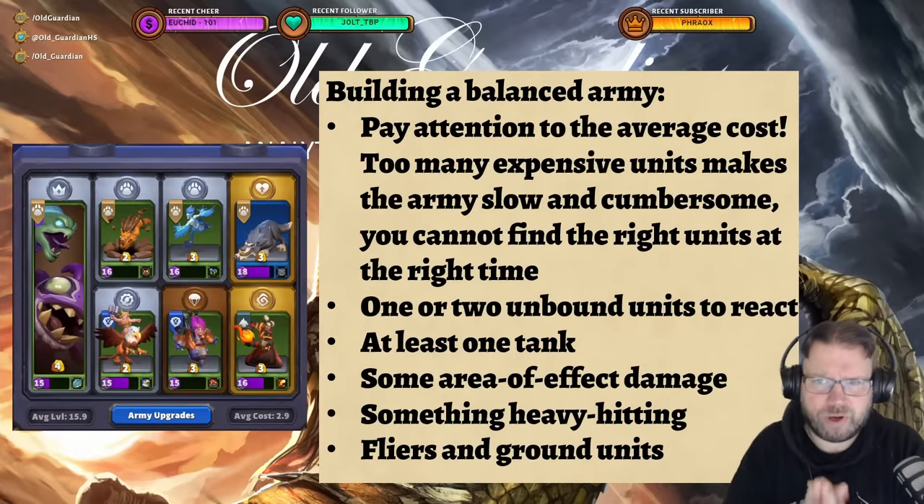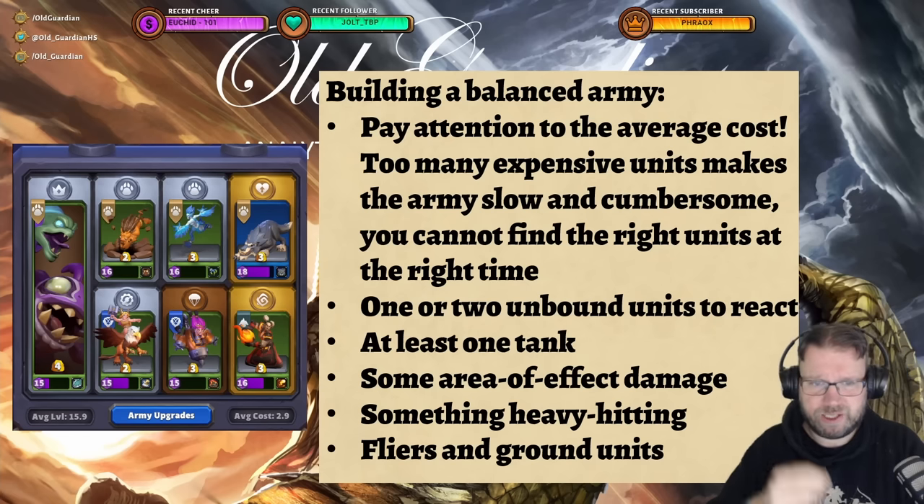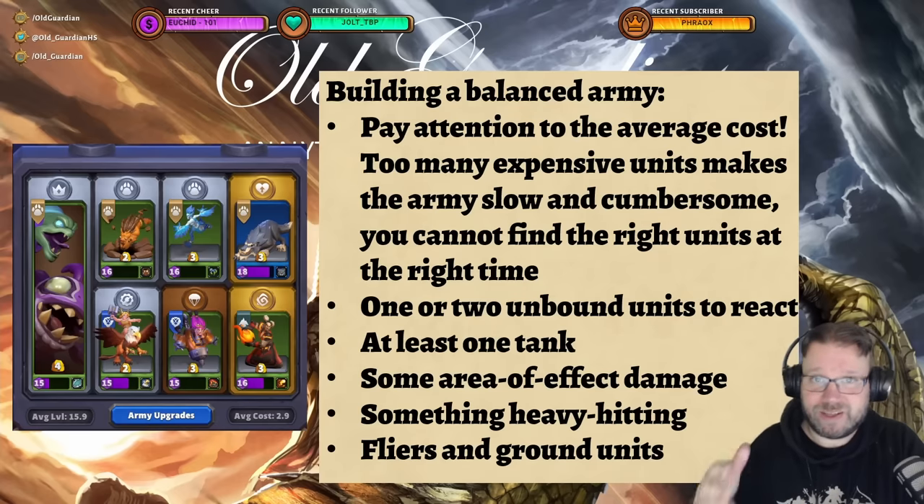A couple of notes about building your army. Pay attention to the average cost of your army. For example, here's one of my armies — a Murloc army with an average cost of 2.9, which is quite cheap. When your average cost is low, you get to play a lot of minis and cycle through your deck quite quickly, which means those minis become available again and you're able to respond to all sorts of situations. If all your minis cost 5 or 6, you play them out very slowly and just can't find the right answers in time.